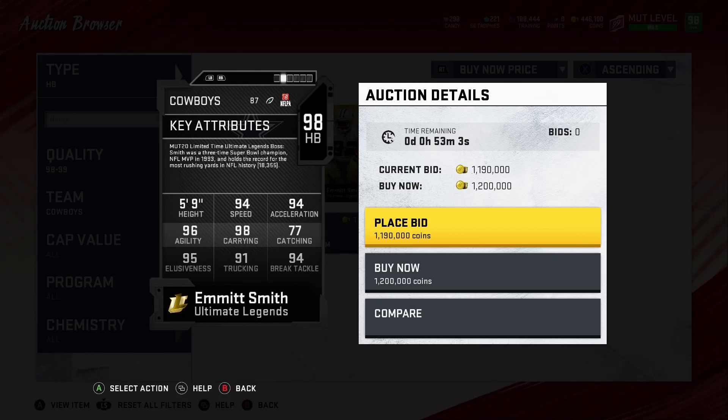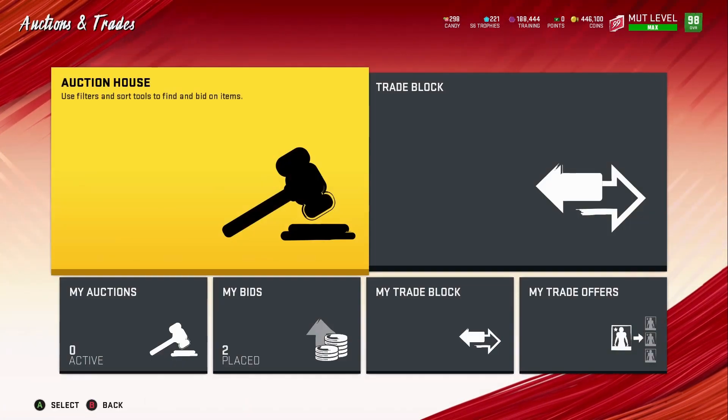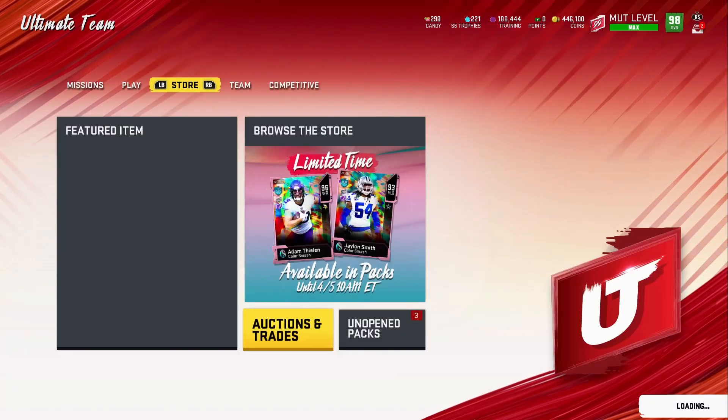This is his stock card before I power him up. Just with his 98 alone he has 94 speed, 94 acceleration, 96 agility, 98 carrying — which is very good — 77 catching, 95 elusiveness, 91 trucking, 94 break tackle. I'm not actually going to buy his card; I'm using my 98 power-up pass.